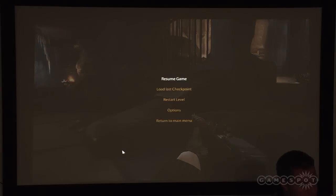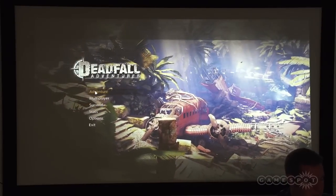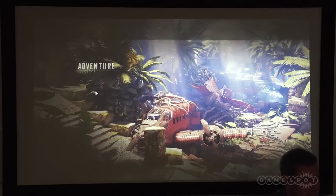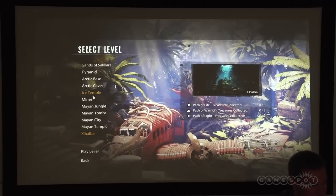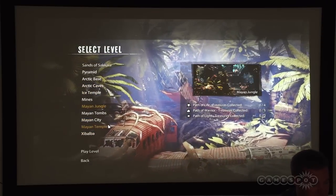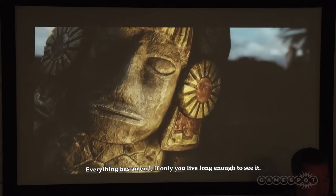Now I'll switch to a different level to show you some of the outside levels. In all three sections of the game — the big areas you'll visit are Egypt, the Arctic, and Guatemala — each of them has levels above ground and below ground, so you basically don't feel the transition between levels. You really just feel like you're exploring a big area.